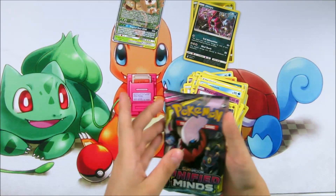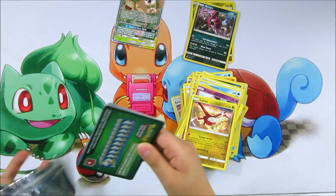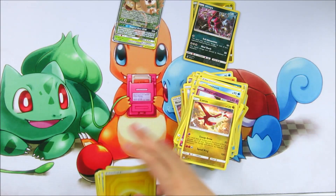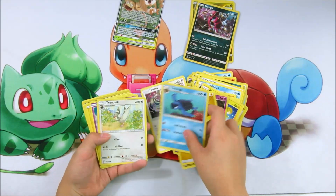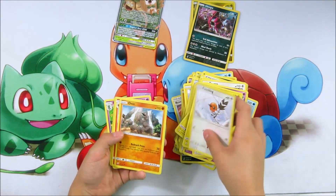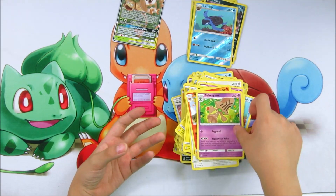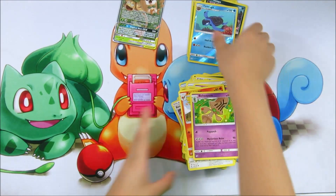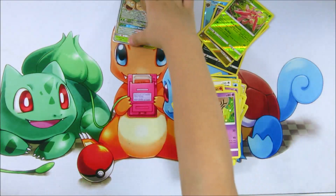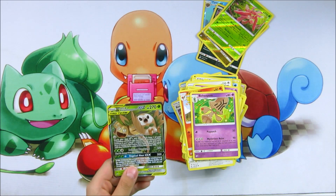Now let's see what we've got for our next booster pack. Bunnelby, Torchic, and Vanilluxe. For the rare, we've got Turtonator, Hoopa, Dragalge, and Lurantis. For the Tag Team GX, we've got Rowlet and Alolan Exeggutor.